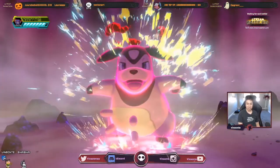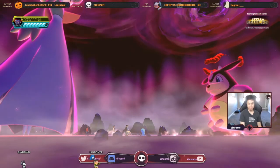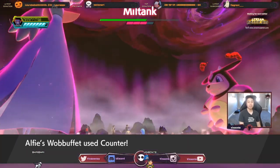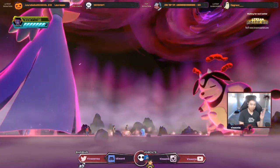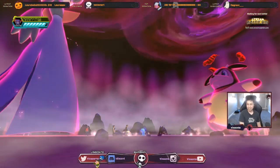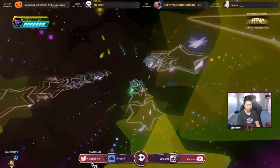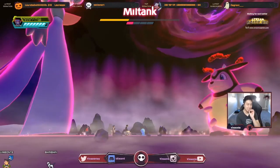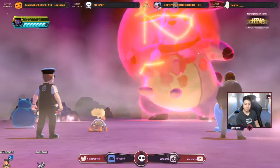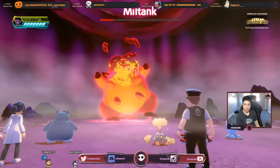Here we go. If that hit me, it doesn't matter. Easy game, man. Easy game. I have a Wobbuffet — Wobbuffet didn't even get hit. That doesn't matter because I'm a special attacker. Let me do my move and wreck it. As long as they don't miss, we should be fine. Like flamethrower or something. Yeah! There we go. Easy. Critical, bro.